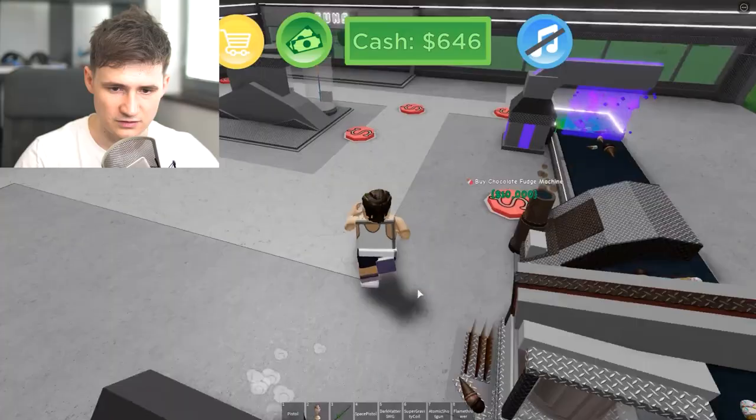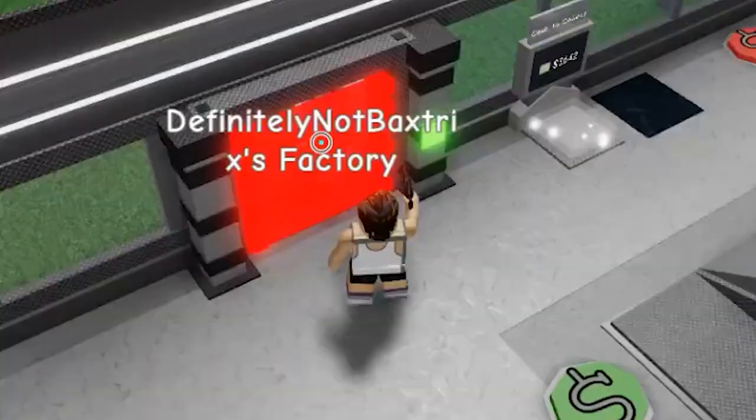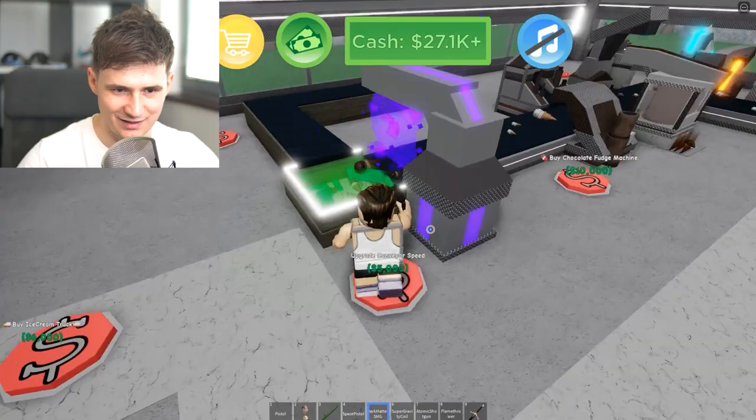What else can we do? Buy a new conveyor belt — let's see what that does. Oh my god, we've got an intruder! You are not welcome here. Wait — Dark Matter SMG gun. Let's see what that does. It doesn't do anything. Trick or treat — no, private property, the store is closed!